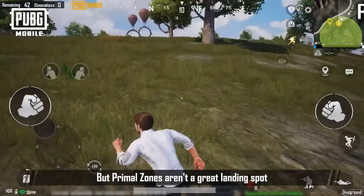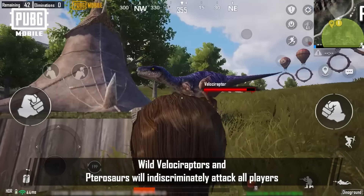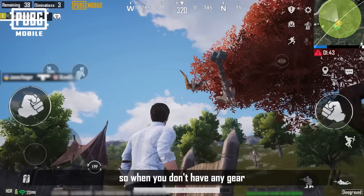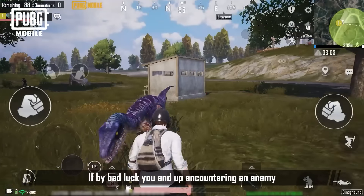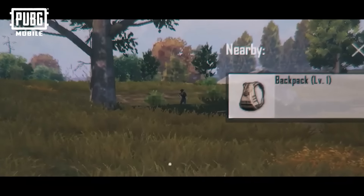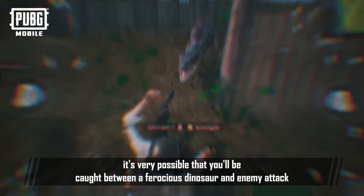But Primal Zones aren't a great landing spot. Wild Velociraptors and Pterosaurs will indiscriminately attack all players. So when you don't have any gear, this makes for a very difficult situation. If by bad luck you end up encountering an enemy, it's very possible that you'll be caught between a ferocious dinosaur and enemy attack.